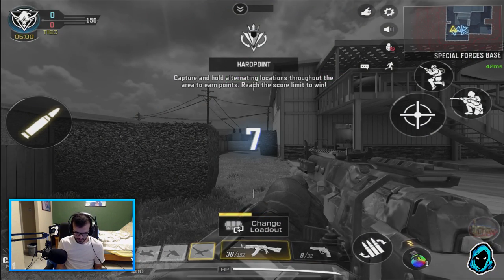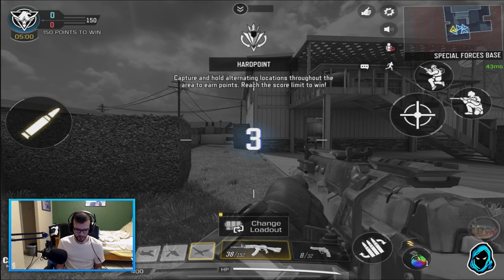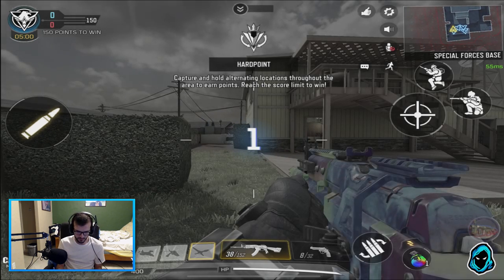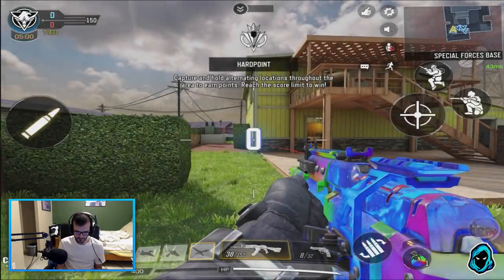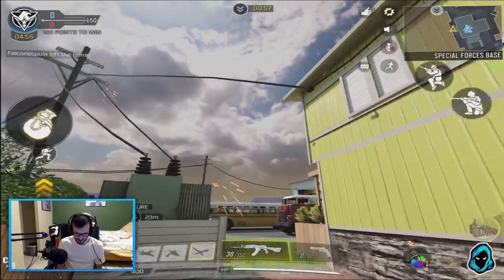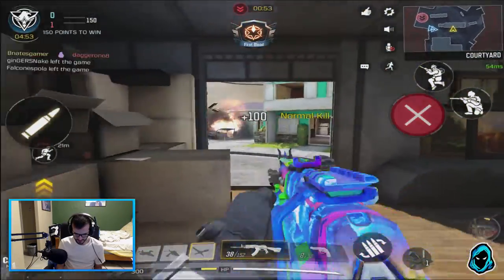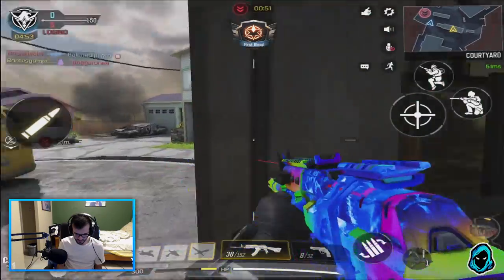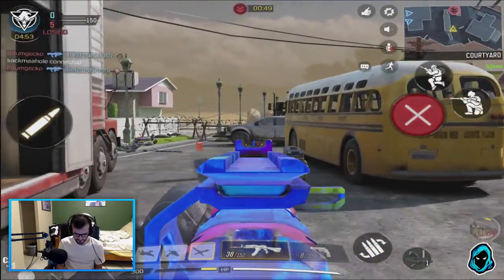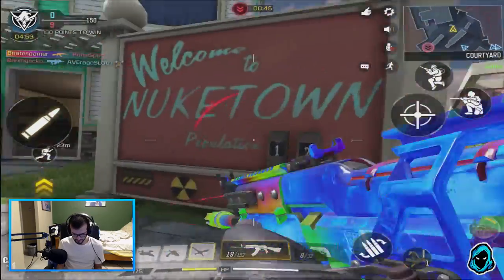Alright, onto another game — I'm going to be playing on Nuketown this time. I want to see how this gun works on a close range map, because again, this is not a close range weapon at all, so this should be interesting. I'm just going to stay back at medium range and get some kills. I think that's the best way to go about it. Where are these guys? They all just pushed — and I'm dead.